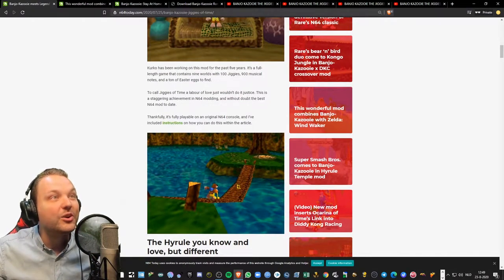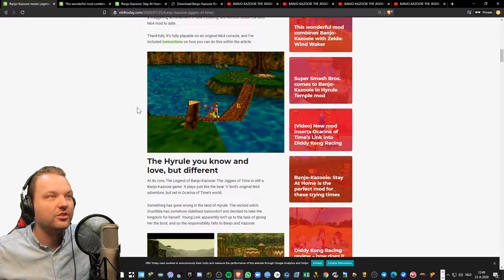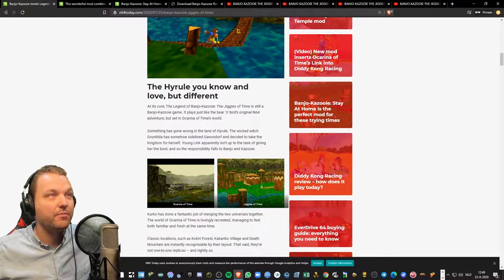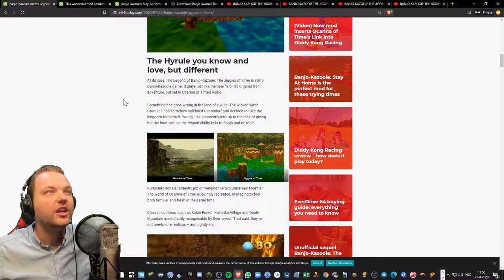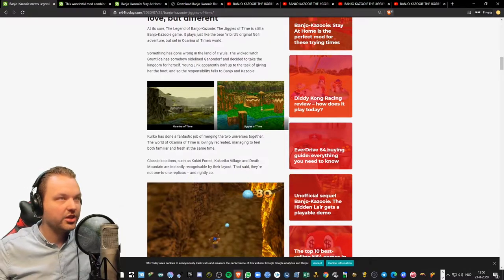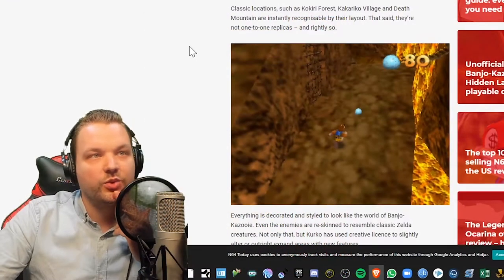Thankfully it's fully playable on an original N64 console, and the article includes instructions on how to do this. At its core, The Legend of Banjo-Kazooie: The Jiggies of Time is still a Banjo-Kazooie game — it plays just like the bear and bird's original N64 adventure but set in Ocarina of Time's world. Something has gone wrong in the land of Hyrule: the wicked witch Gruntilda has sidelined Ganondorf and decided to take the kingdom for herself, so the responsibility falls to Banjo and Kazooie. KirkHo has done a fantastic job merging the two universes — it feels both familiar and fresh.